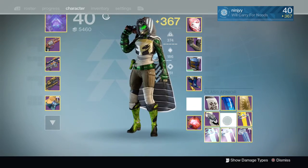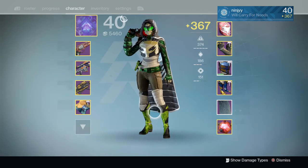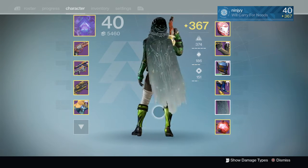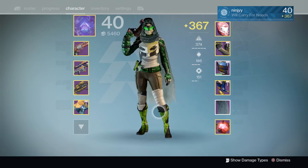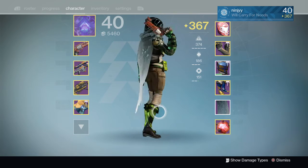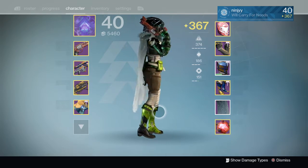Then we have the Cloak of the Desolation. This was in year two — you got these from the packages. Like, you got desolation gear. I kept the cloak but did not keep the gear set for my hunter.